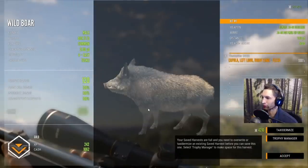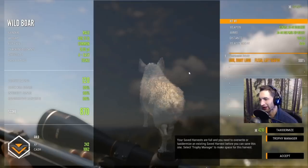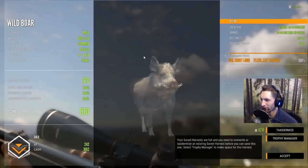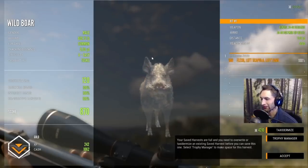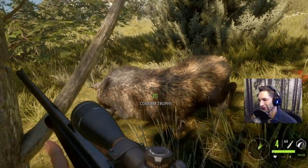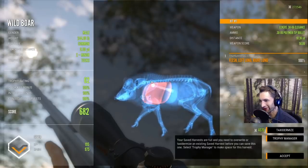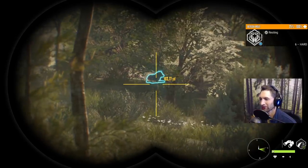Looks like we hit him right in the shoulder blade — double lung shoulder at 71 yards. He's gonna score 870, a really solid wild boar, probably my third biggest. Here's the second one — looks like we got double lung as well, a little bit high, at 97 yards out. Double lung.